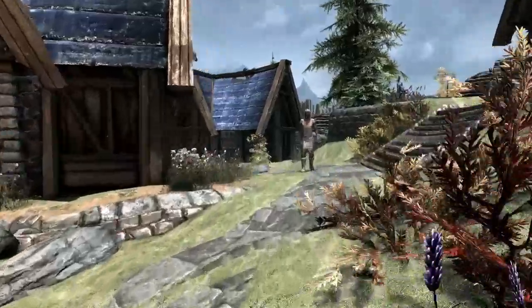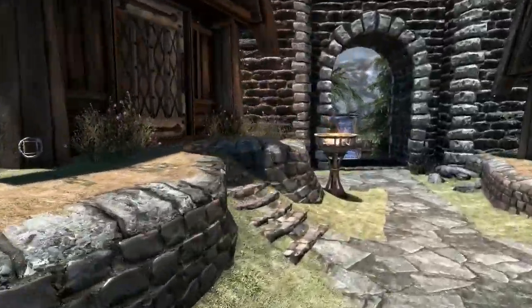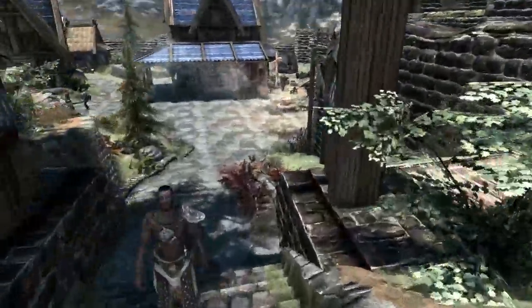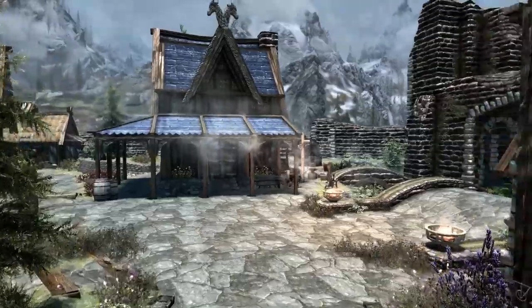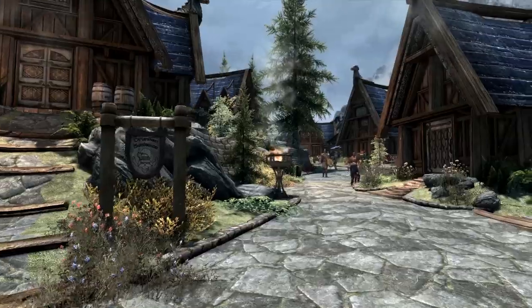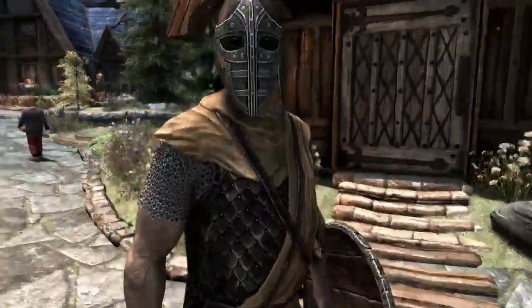Green White Run is another mod by Yuki233515 which does the same thing for Whiterun, giving it a green and blue theme and also adding new plants and greenery. Both mods are incredibly well designed and I think they make Whiterun and Solitude look ten times better than the vanilla versions.